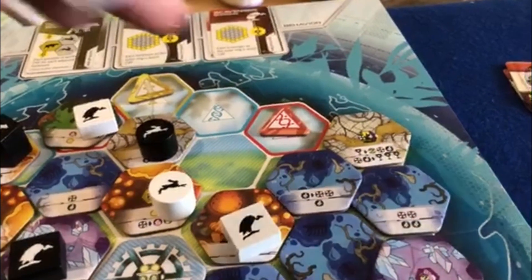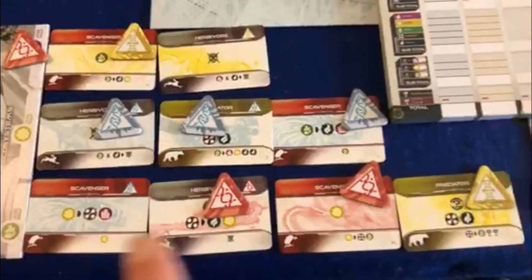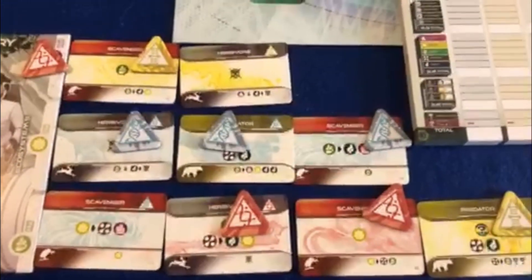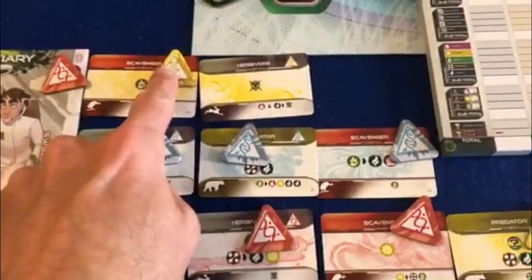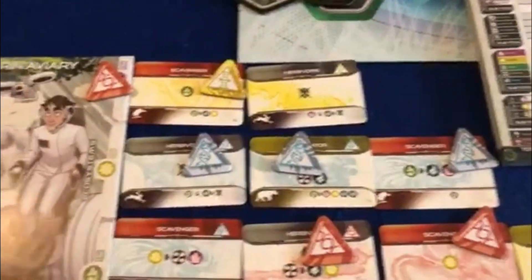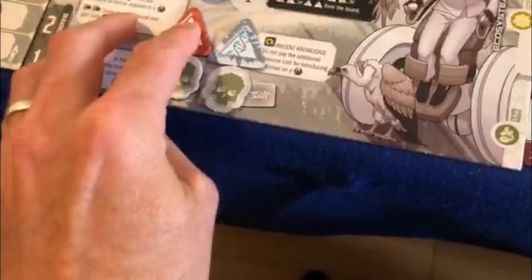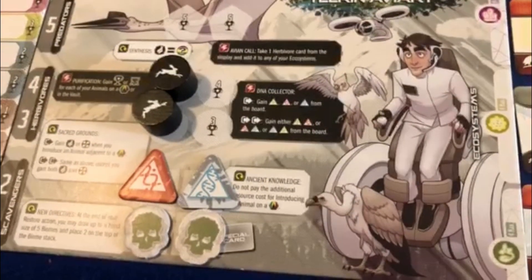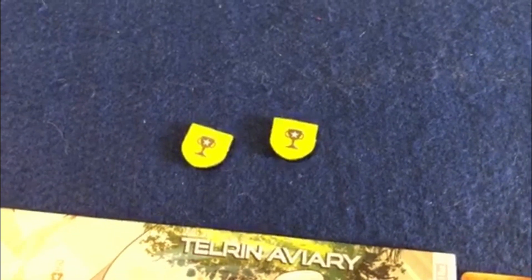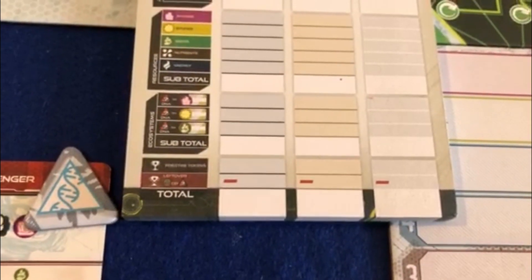Next we score DNA tokens. You get those when you restore a biome onto a DNA token space — you take it into your hand, and at the end of the game you place them on your species cards. These score as the square of how many are in each row, so three blues scores nine points, whereas a solitary yellow only gets one point. Any DNA tokens you can't play end up covering victory points on your animals, and if there's really no space left you get minus five points, which can be quite costly. Lastly we score any prestige tokens earned during the game, fill in the scorecard, add it all up, and the highest total wins.